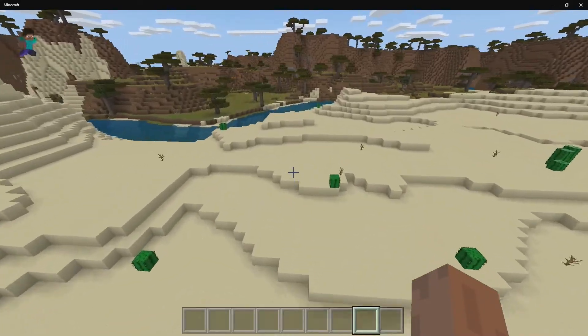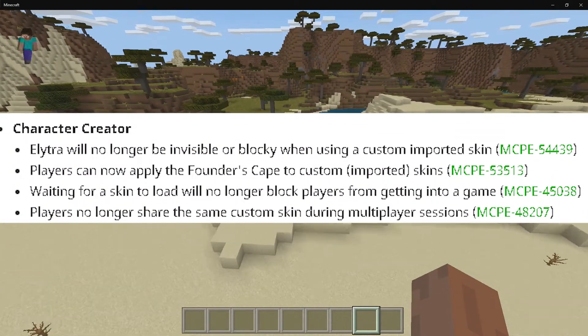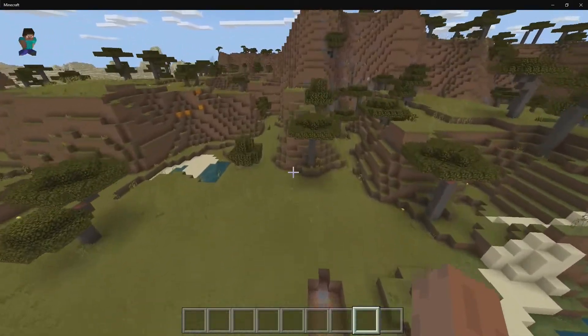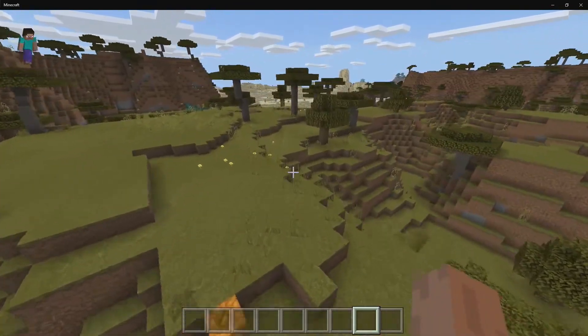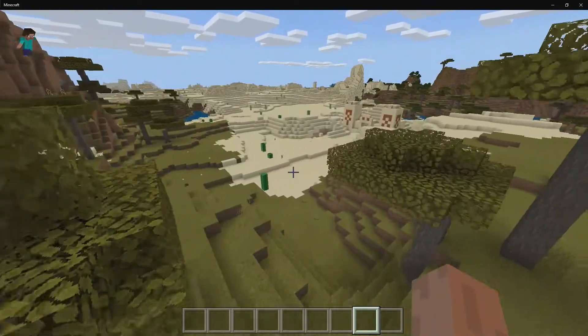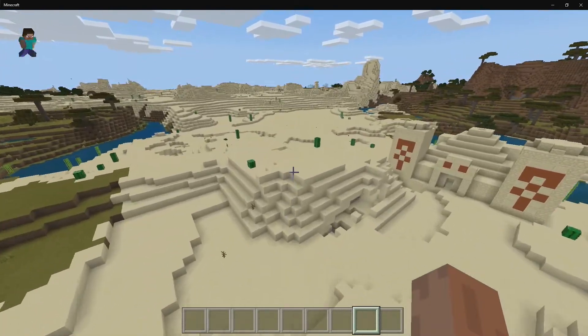Looking at the character creator fixes: Elytra no longer are invisible or blocky when using custom imported skins. They also made it so you can now use the founders cape on imported custom skins, meaning if you found a skin online or made one yourself in some software, you're going to be able to use that cape on that custom skin, which is really awesome.